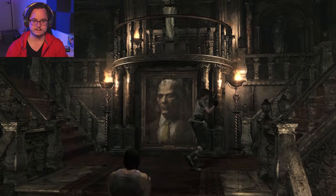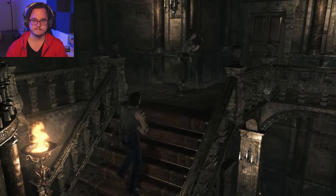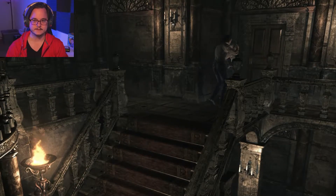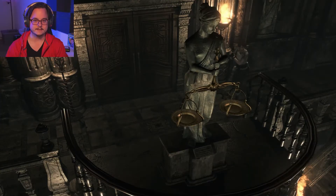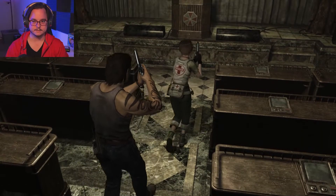We need some more ammunition. But we do know that there's an herb in there, so that's good. Let's try over here. Nope, it's locked from the other side. Classic Resident Evil - everything's always locked. Except for this door, I suppose. Here is the classroom. Nice.